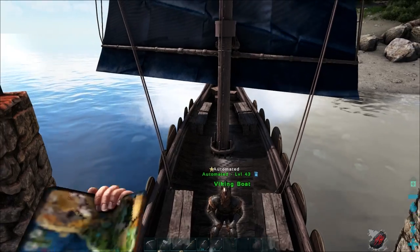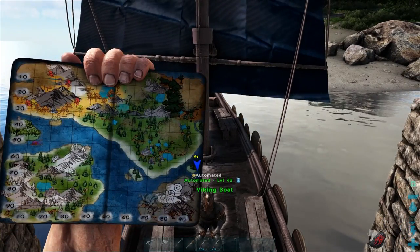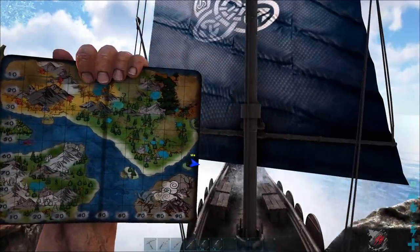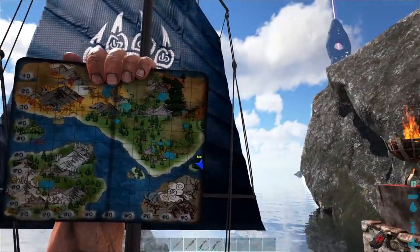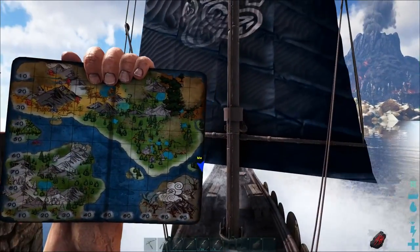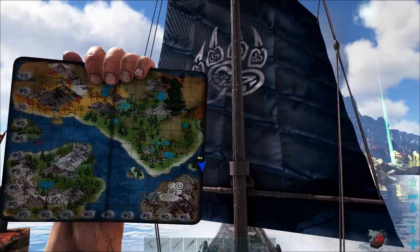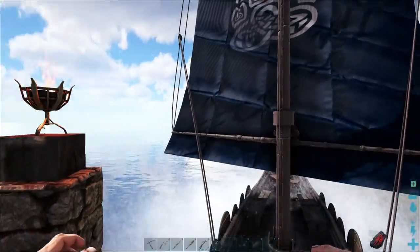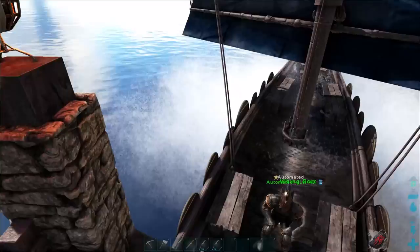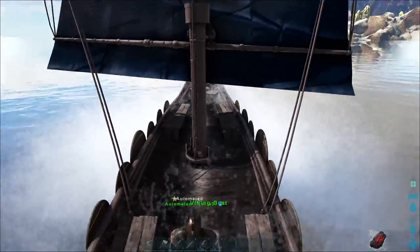Map-wise, you're going to go pretty much to the right side of the Volcano Island on the map - pretty much the side we're already on. Go to the left. Does the boat turn when I move my mouse? It does, doesn't it? Interesting.